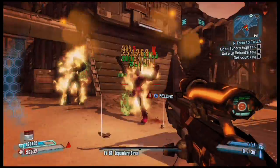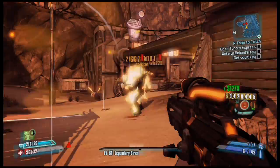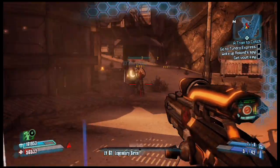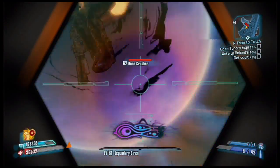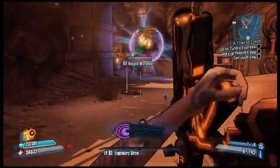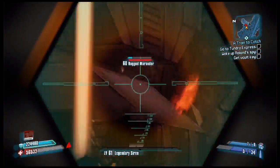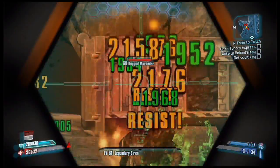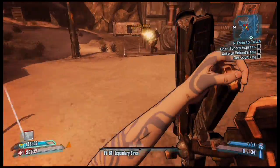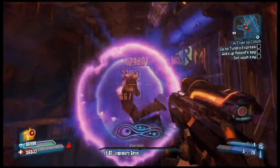For smaller enemies, shooting low or near the pelvis area will usually result in two to three hits from the weapon. For larger enemies such as Badass Constructors, Roscoe, or any larger boss, a direct hit with the Pimpernel may result in massive damage. If you aim at the Constructor's eye with this gun, you're going to kill him in like a clip. Roscoe didn't last past a clip either — just shoot him right in that face of his, he's done.